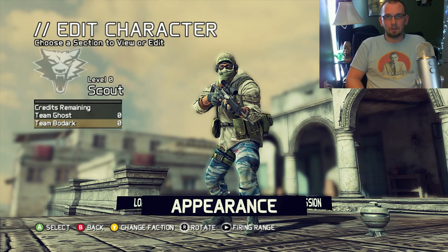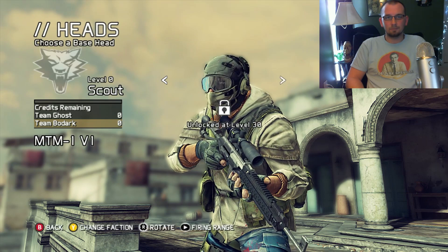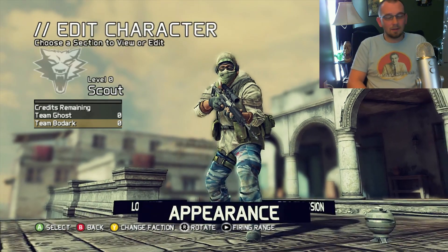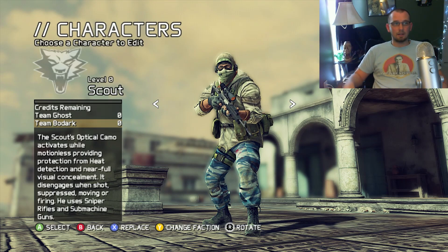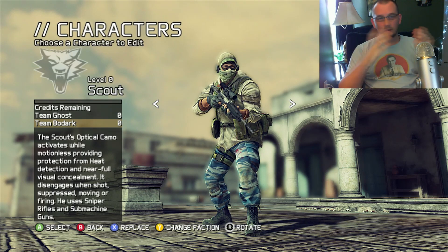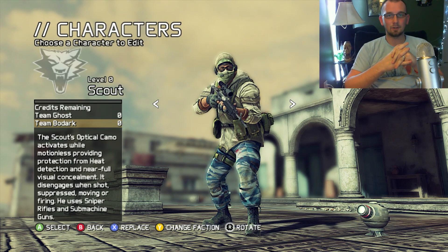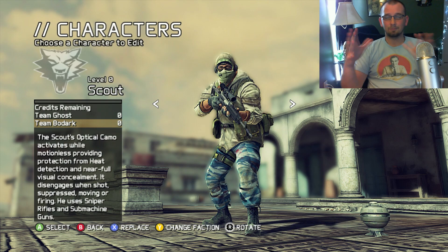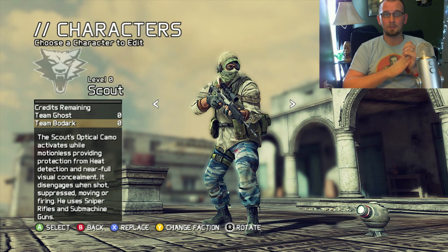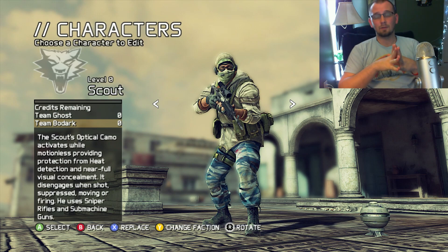Let me check out the Appearance section real quick to see if there's anything cool. There you go - you wanted to know about customization, War Machine, there you have it. The character customization for Ghost Recon is immense - completely immense. They claim it's over two million parts you can piece together, so chances are you're not using the same setup as anybody else. Anyway, that does it for me - the Red Dragon - thanks for watching.